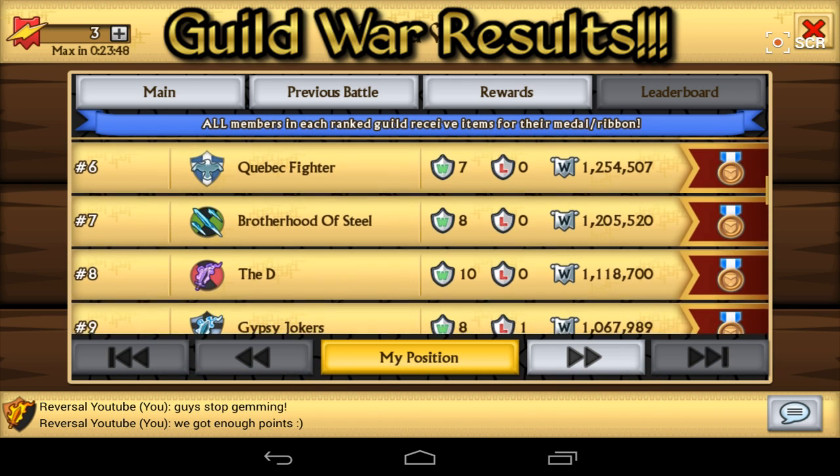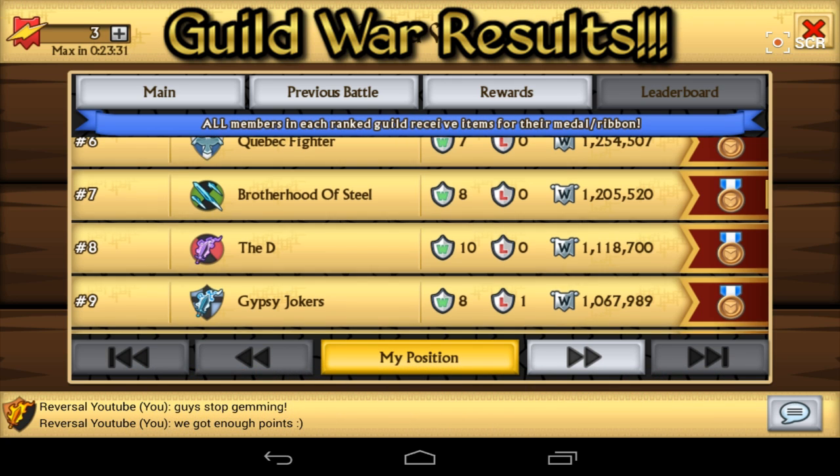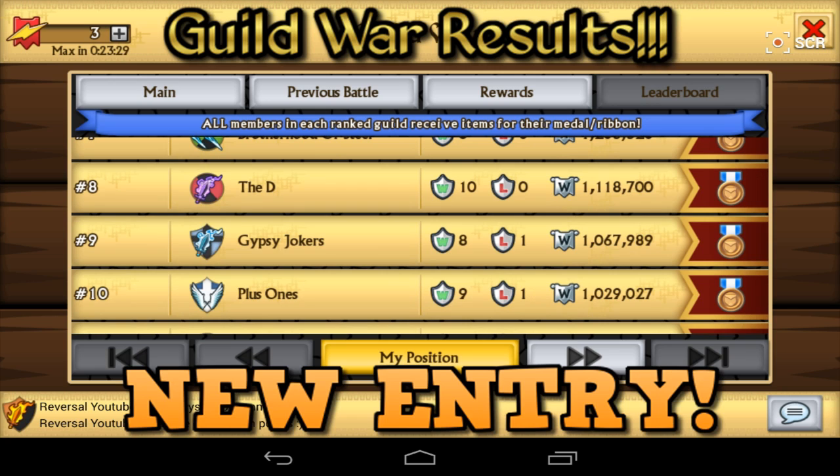Next up is rank 9 — the Gypsy Jokers. I haven't seen the Gypsy Jokers in a while, so it's good to see them back. Rank 9, getting 12 Fusion Boost Armors with 1.06 million points. And after that in rank 10 we have Plus 1s, who got 1.02 million points. I really like that because they actually proved themselves in the last Epic War, and I wasn't really expecting to see them back again — but they made it happen. Top 10 again.